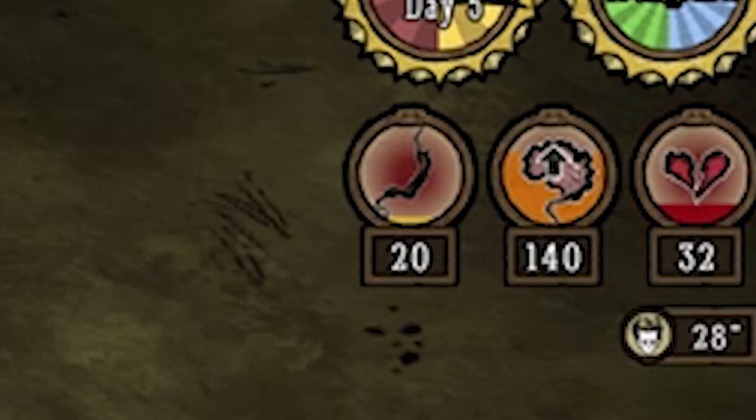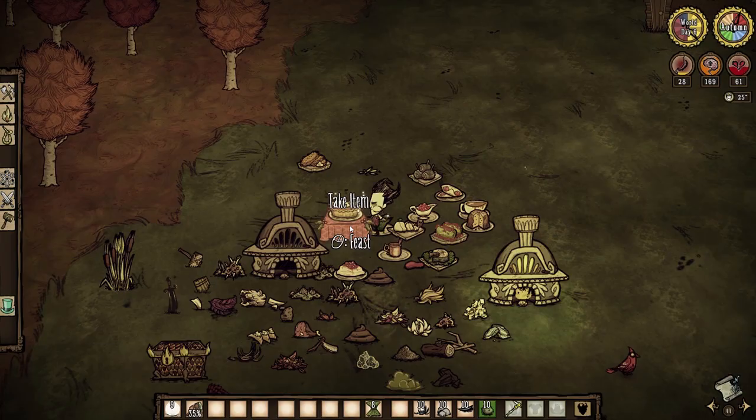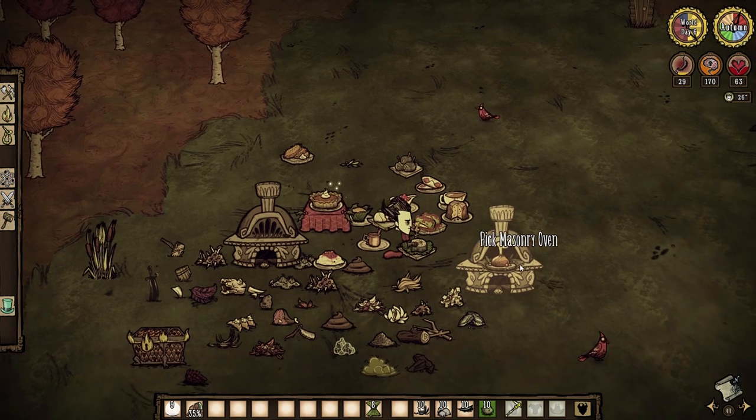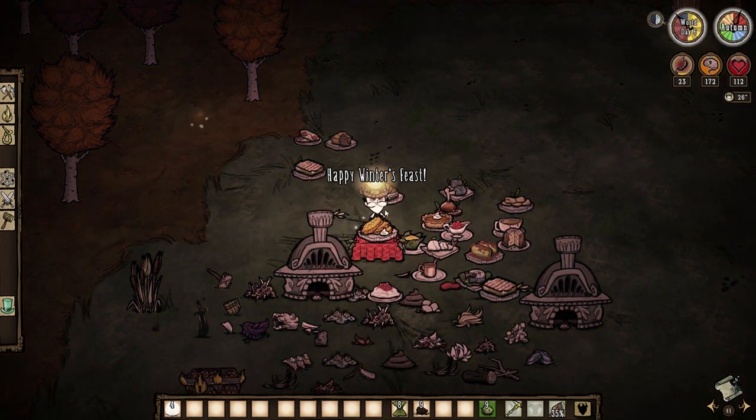A single point of hunger and health every few seconds. This does vary from recipe to recipe, but I can assure you none of them are very mind blowing. The best one is probably the lat case, considering you only need grass and twigs to make it.